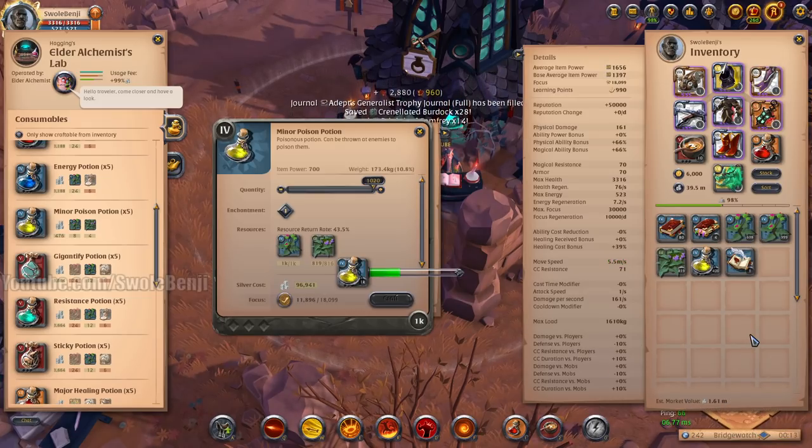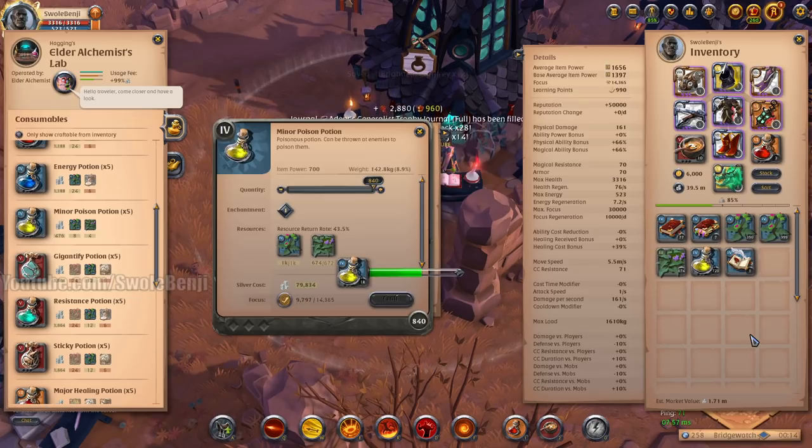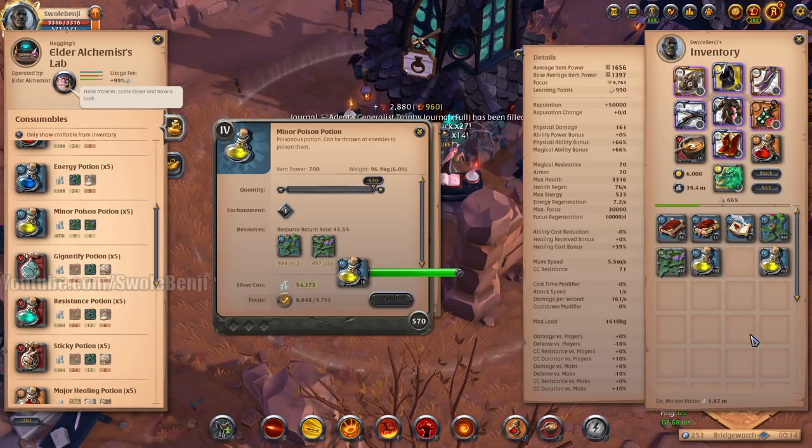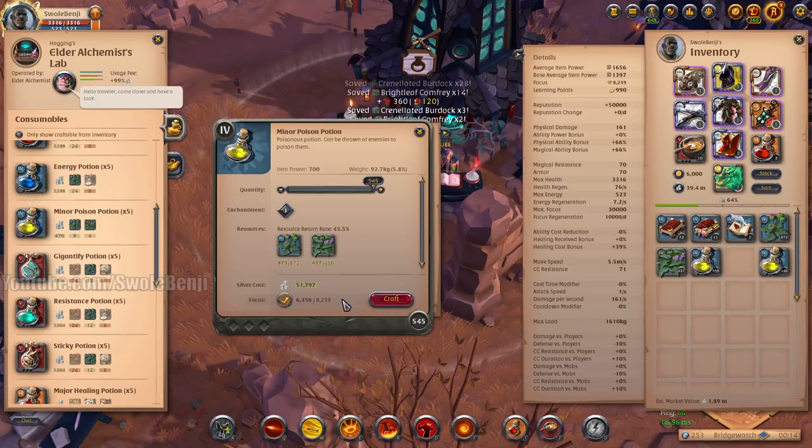Everything after the break-even point is now pure profit. This isn't the most efficient use of focus because of the cost, and my alchemy on this character — I only have poisons maxed, not healing or invisibility potions. That's something I'm waiting for the bonus fame week — normally a 25% additional fame event happens in April, but it didn't happen this year for some reason.